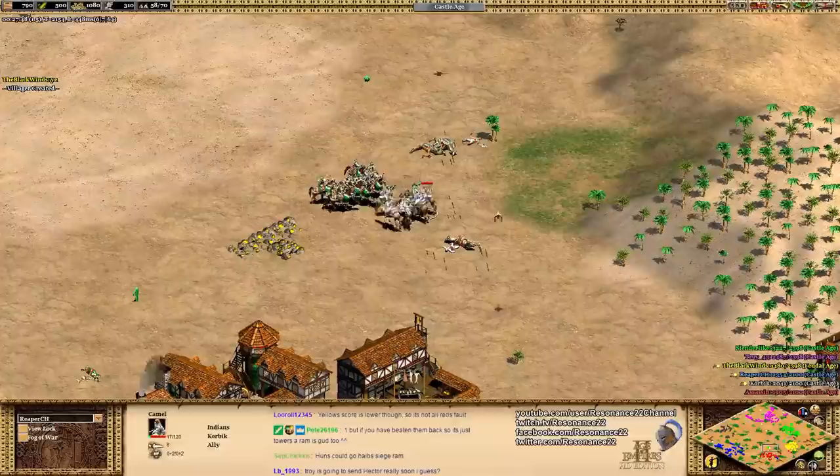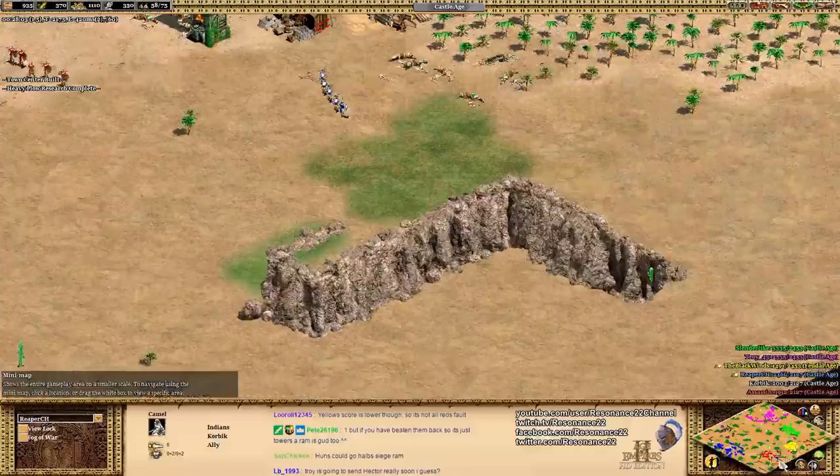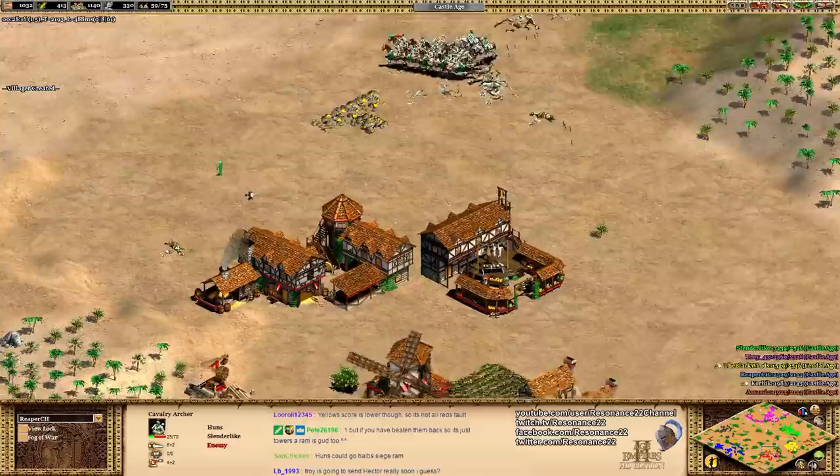Corbic coming in here — great of him to get the defense upgrades on his camels. He is getting out-microed very hard by Slenderlike though. See how Slenderlike kites them around so the camels take tons of free damage without actually dealing any? It's important to get the defense upgrades when you're dealing with ranged units or you're trying to raid, so you can actually get up to the opponent's units and do some damage.